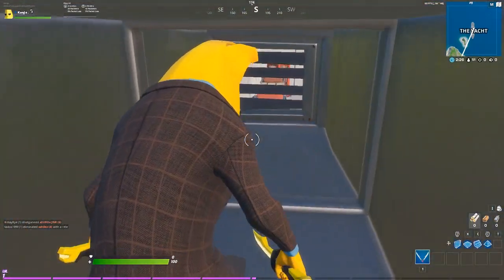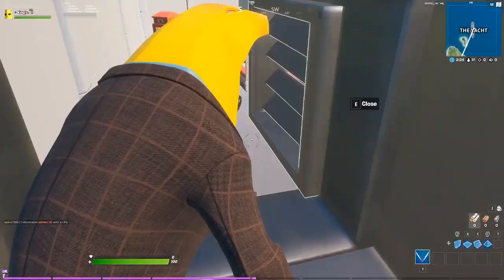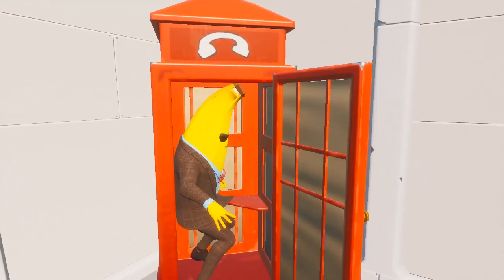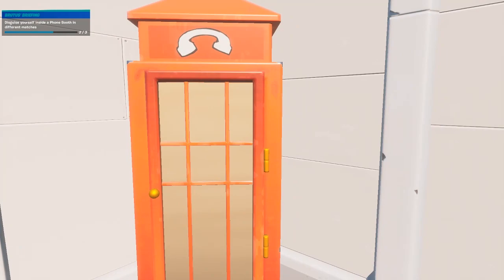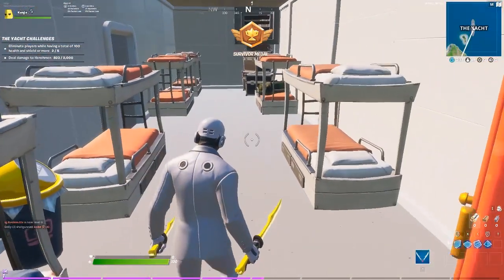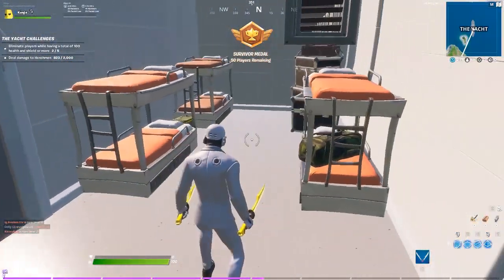Now there's a person right there, I don't have a gun to deal with him. If you keep going straight ahead, you'll come into this room. And here you'll find one of the first phone boxes. This is where one of the phone booths is. I'll find some other locations and go over that in the next videos. But yeah, this is one of the phone booth locations.